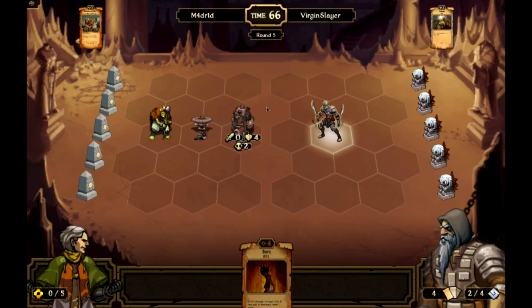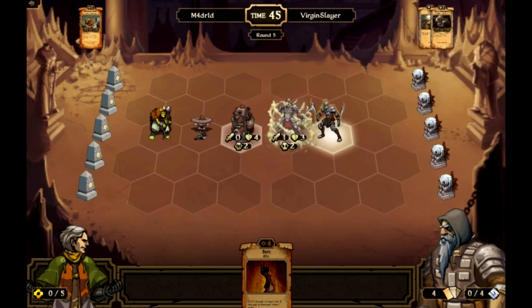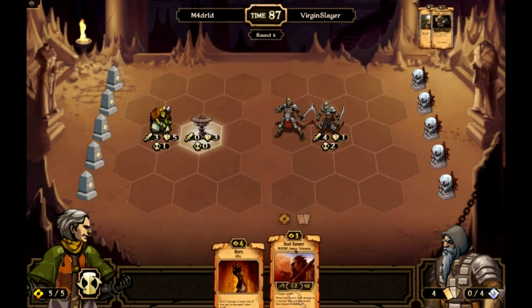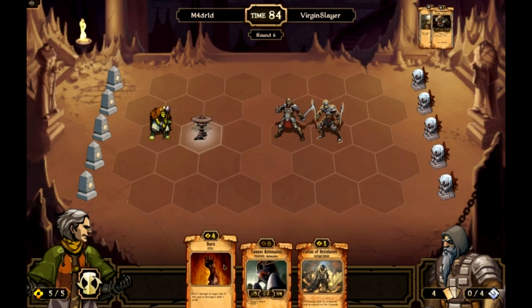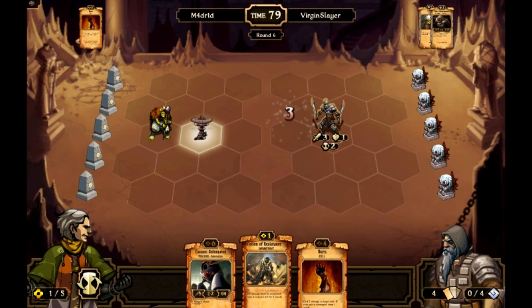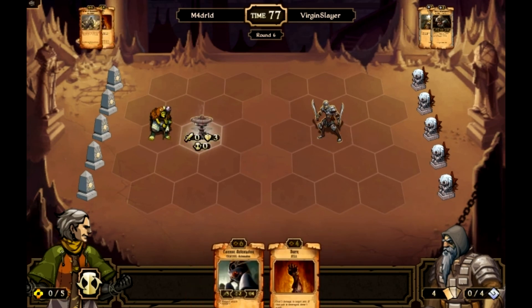Might have been smart for me just to burn him. He kabonks the ether pump, bringing it to four. Sacrifices for scrolls — five scrolls, four resource. Plays a Ducal Infantryman and ends turn. I draw a dust runner, I'm going to get rid of it, and draw into a potion of resistance. I'm going to burn this guy, put a potion of resistance on him, and end turn.